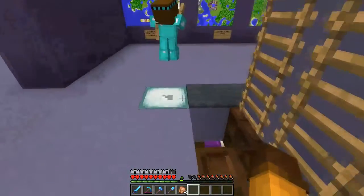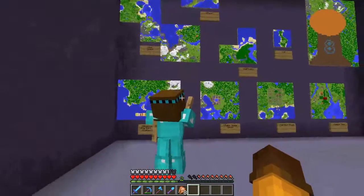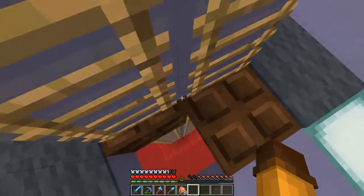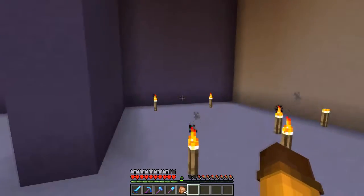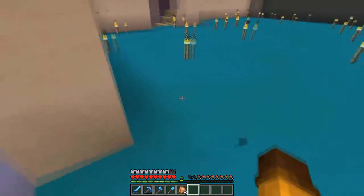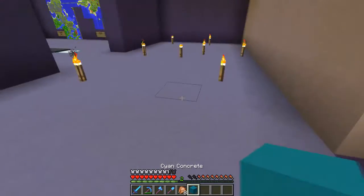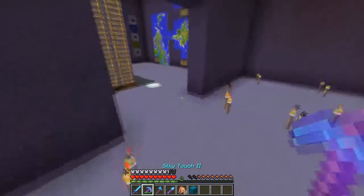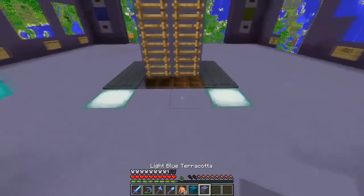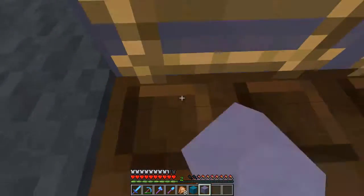I've got to get some carpets on here — I need to get some gray carpets and cover up those light sources. We need to find some carpets that'll go with this color, the cyan, and also the light blue terracotta. And for this room, we just need the gray carpets to cover those.